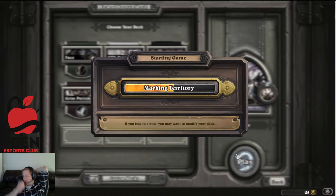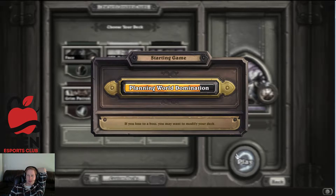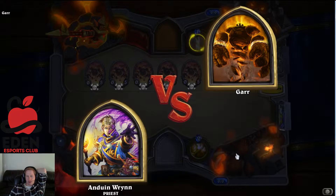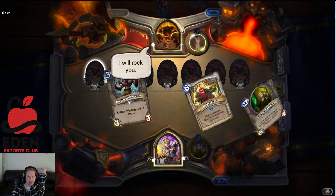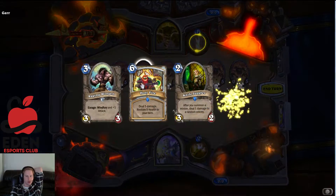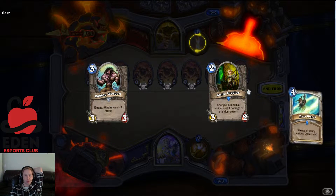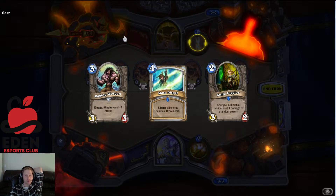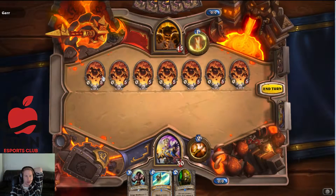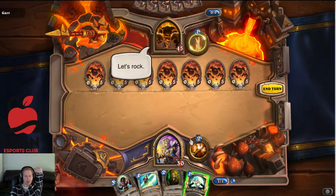I think Baron Geddon is pretty simple - you just use Face Hunter again and kill it so you're not wasting mana crystals. We definitely don't want Holy Fire. Knife Juggler might be okay to start, but the only problem is he's gonna die right away. Mass Dispel is gonna be sick - they deal three instead of one.